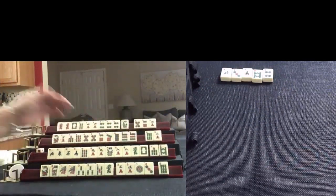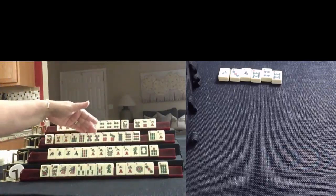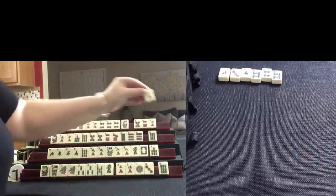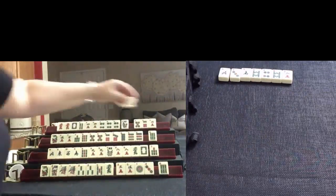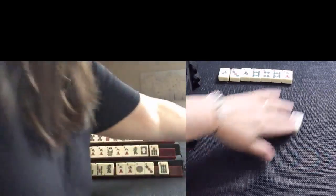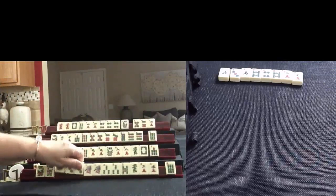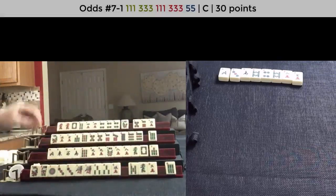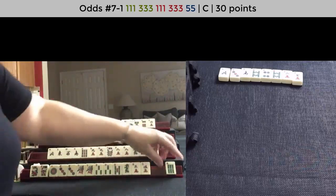7, 7, 8, 9 — 8, 9 dragon. 8 Bam was discarded — let's discard that. 5 Crack. Well, 5, 7, 7, 9 — 5, 7, 9 potential pair hand there. Let's discard 2 Crack. 7 Crack. Concealed for now. 3 Dot. Well, 1, 3, 1, 3, 5 — concealed. 1, 3, 1, 3, 5 no gaps. Let's keep it for now and see what happens.